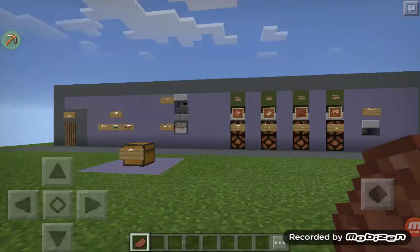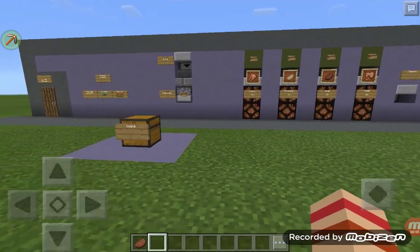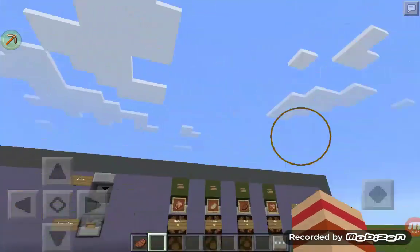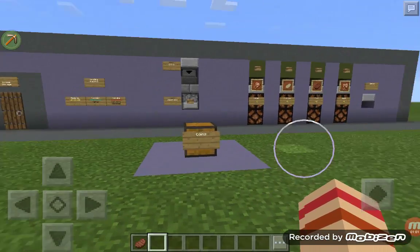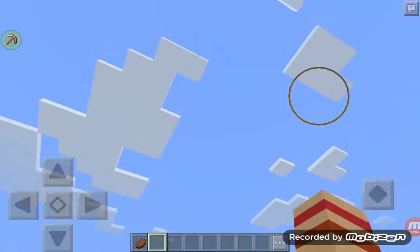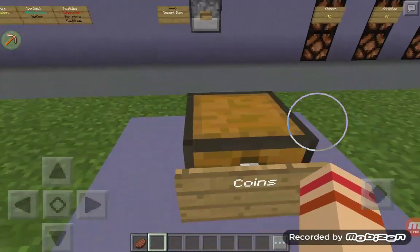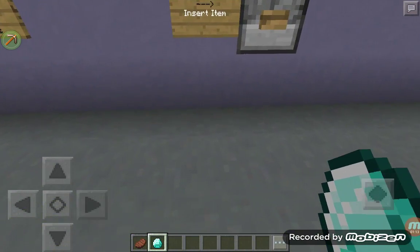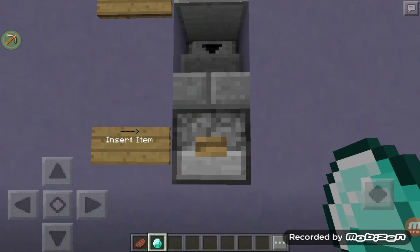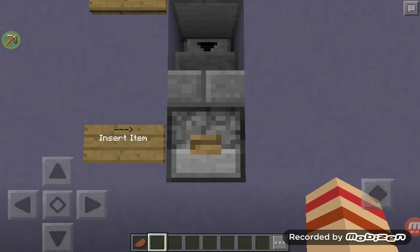We're going to check out the first one. As you can see, I was checking it out already. I'll show you the machine and how it works. I'm not going to showcase the redstone in the back because I'm not a good redstone person, but I can show you how it works. Get this coin here — let's get one just for the heck of it. You want to click on this furnace, not the button, and just click and take the coin in there.